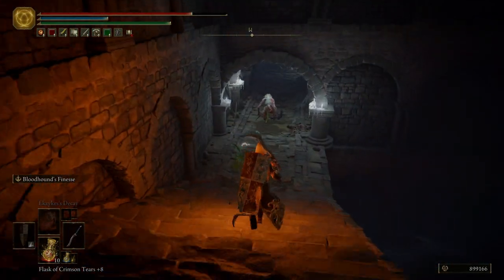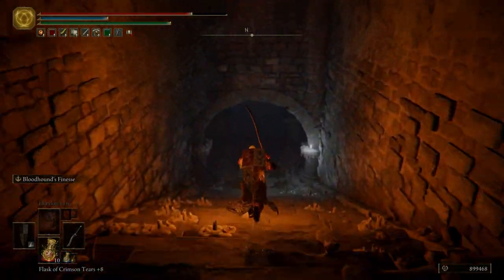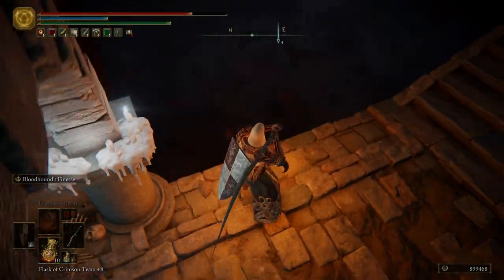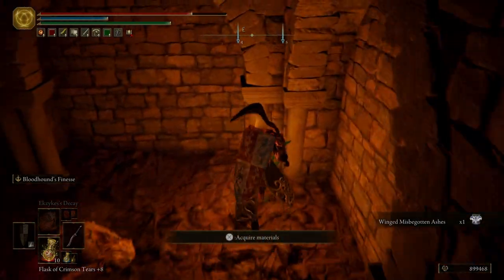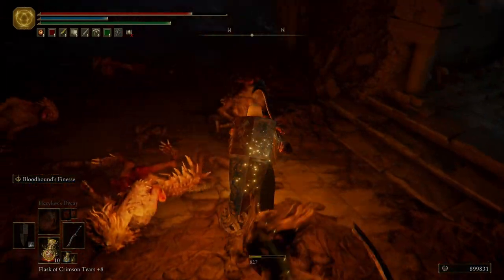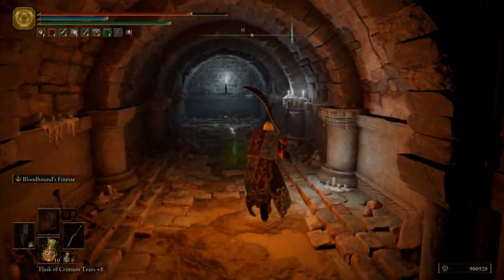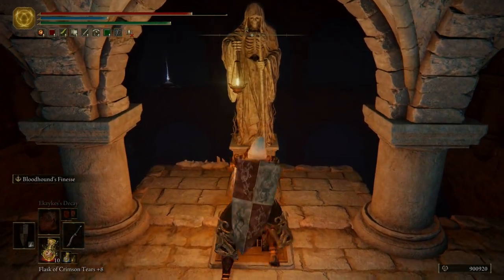We'll run down this way. We have another misbegotten. And then if we come down here, we can actually see where the boss door is — we can't open that up just yet, so we're going to turn around and come right over here, and we're going to fall off into the cesspool of dead bodies. Get the winged misbegotten ashes. Not all of these guys are dead — okay, it was that guy, I knew it was one of them over here. We're going to pull this lever so we can open up the boss door.